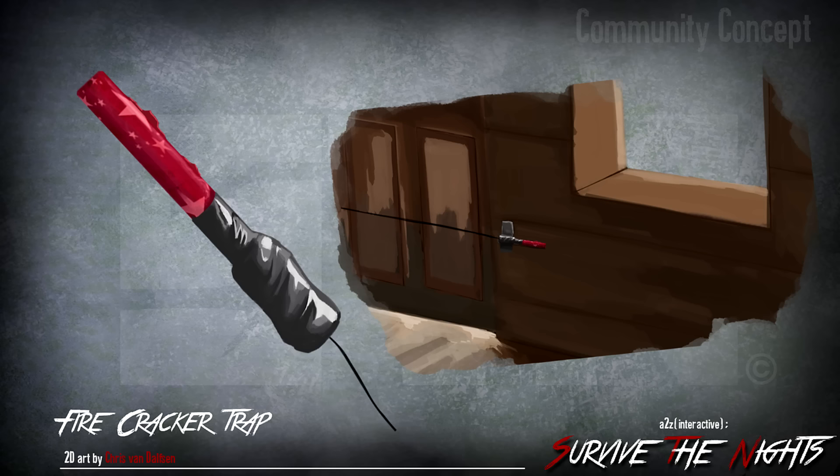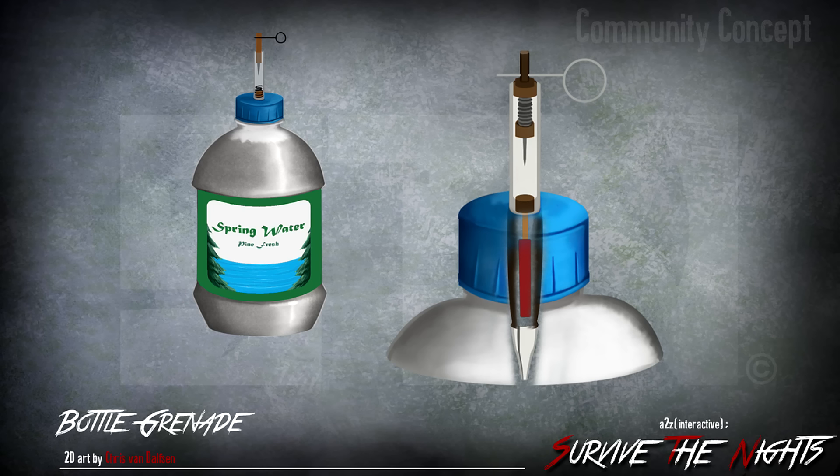The next one is spring water — no idea, this is maybe a filtration system. And that's a bottle grenade — that's a pretty cool bottle grenade, looks really really cool. It's all kind of backyard homemade stuff.